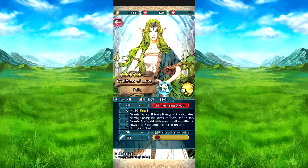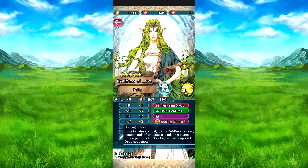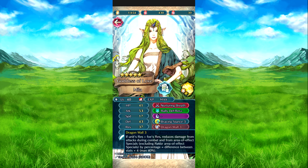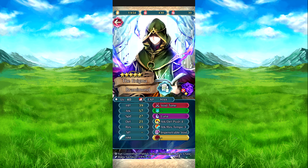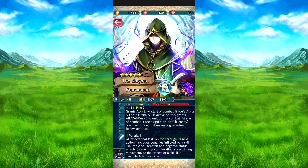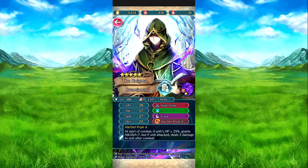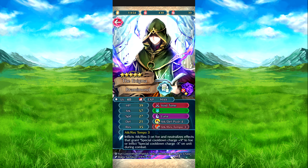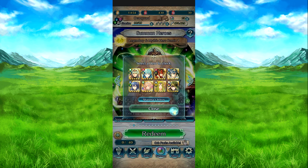Then we have Mila with Nurturing Breath, obviously that's the refined version. Rally Defense Res Plus, Warding Stance 3. I know this one is Dragon Wall 3. And Mila's Turnwheel 2, which is way better because the other one was mostly just for area-of-effect. Then we have Brunnya with Void Tome. Luna, Attack Defense Push 4, I believe it was Tempo, and Impenetrable Dark. That's all for the Byleth banner.